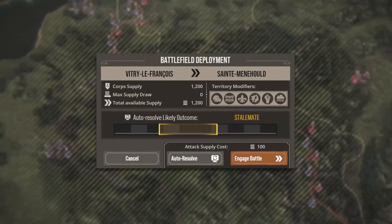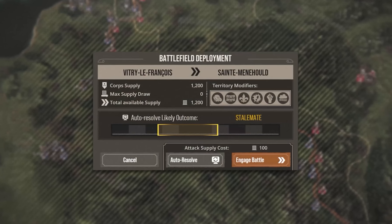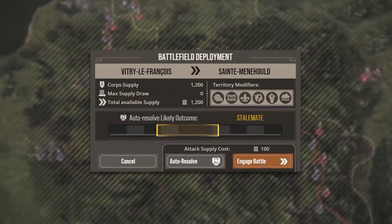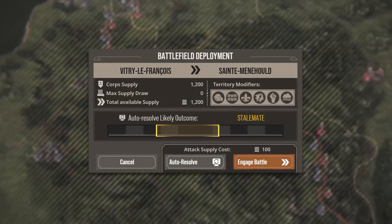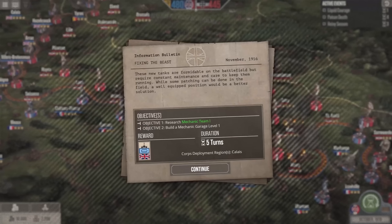A snippet of the extended gameplay shows a host of modifiers before starting a battle, undoubtedly as a result of events, weather — which apparently has a large gameplay aspect — and other effects from gameplay decisions. There also appears to be some sort of building chain system for the campaign map, where objectives allow you to build certain buildings of a second tier, for instance, although the exact benefits and ins and outs haven't really been explained yet.